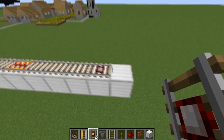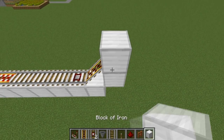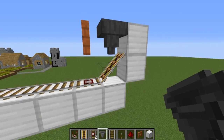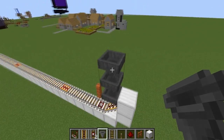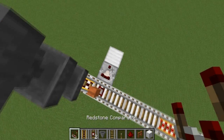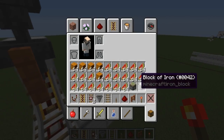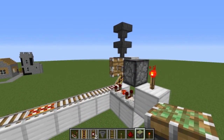Now let's build the single-station minecart loader. Place a detector rail down, then a powered rail. Come up one, place a powered rail, destroy it and place a block, then get a fence and place it right on top of the detector rail. Place a hopper on top of the powered rail — this can lead directly up to your farm, basically where items come down to get loaded into the cart. Come out two blocks with a comparator — the first comparator should be on subtraction mode, then a normal comparator — come up one block and place a torch there, and a sticky piston facing inward.